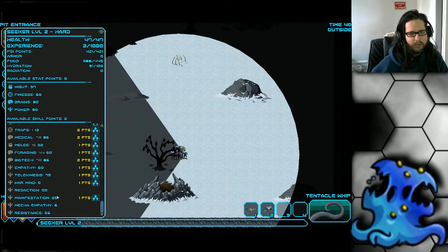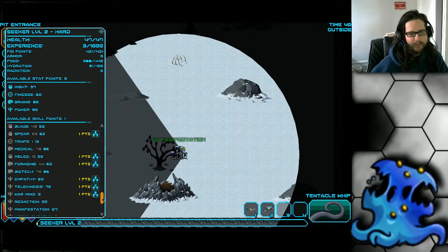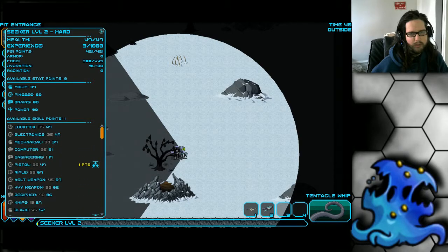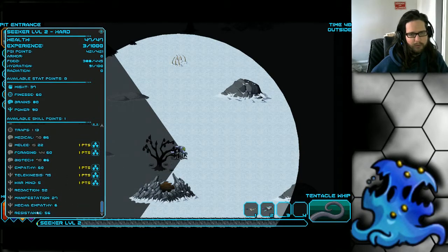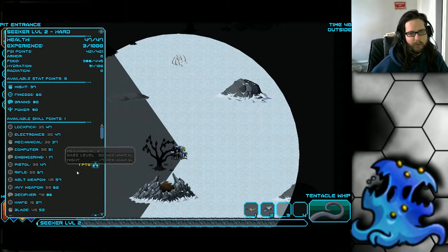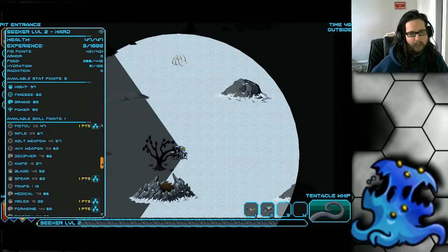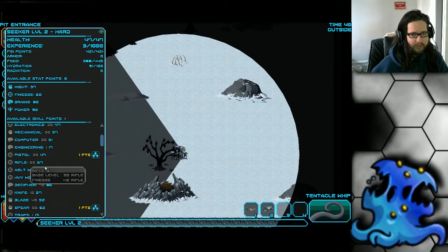Warmind I wouldn't bother — it's way too low to invest in. You could go Manifestation just for fun. Once you get Foraging to 45 put a few points into that. The rest would probably go into Mechanical skill and Computer skills depending on what tools you find. Try not to put points into anything that's not at 45 yet. Later on with remaining points I'd probably go into rifle or assault weapon skills if you find a good assault weapon.